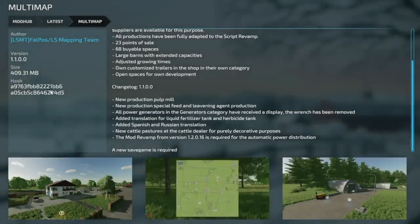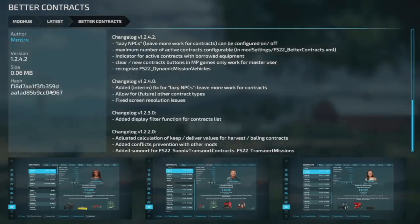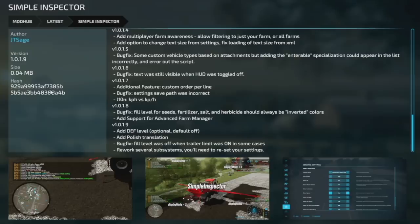Next PC and Mac update is Better Contracts version 1.2.4.2. Changes include: lazy NPCs leaving more work for contracts — configurable on and off — configurable maximum number of active contracts, an indicator for active contracts with borrowed equipment, a clear and new contracts button, multiplayer games only work for the master user, and they now recognize FS22 dynamic mission vehicles.